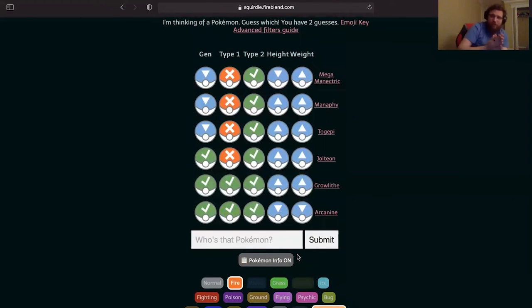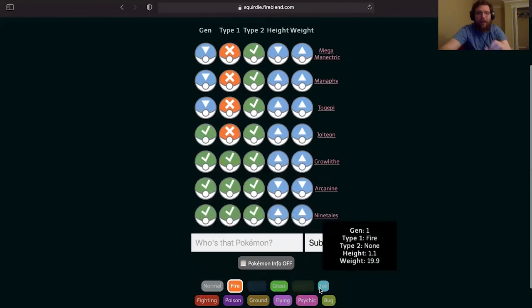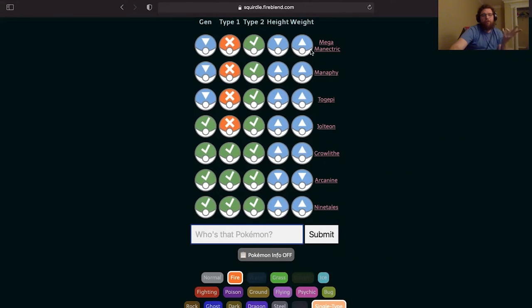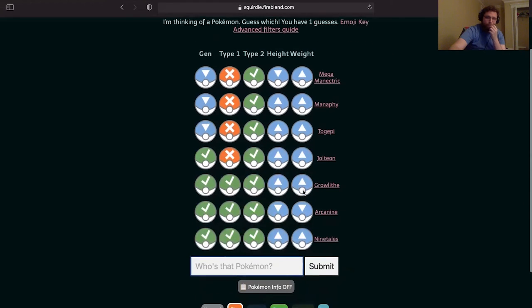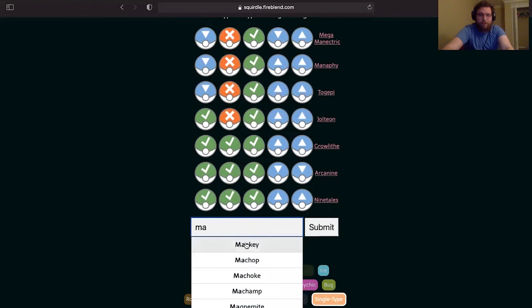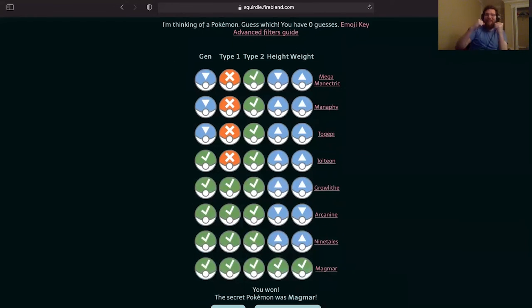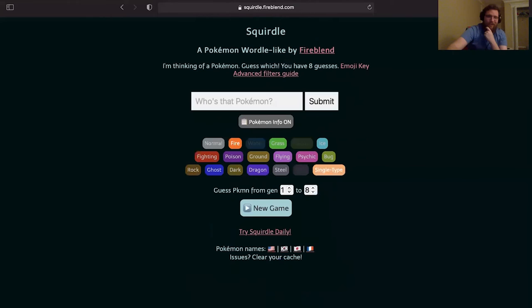Okay, so let's do Ninetales. Or Rapidash. Or Magmar. I'm gonna go with Ninetales... it's not it. It could also be Moltres but Moltres is bigger than these guys, right? It could also be Charmeleon. Okay so it's either Charmeleon or Magmar. I'm going with Magmar. Magmar — let's go! All right, going for 2 for 3 now.